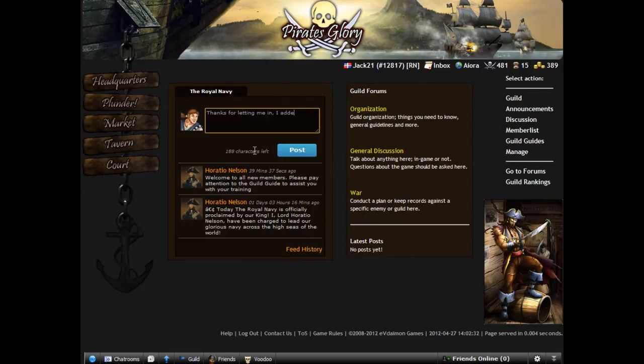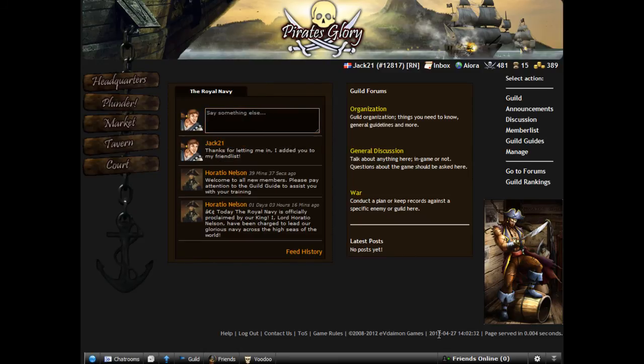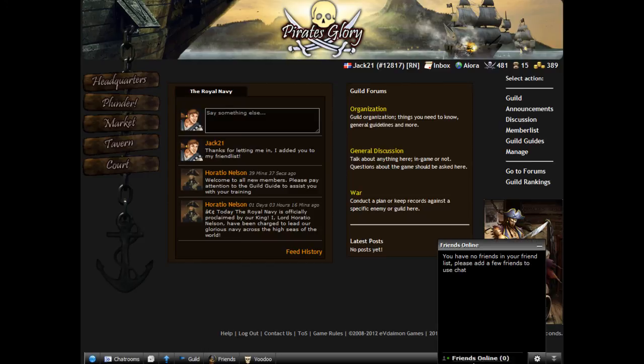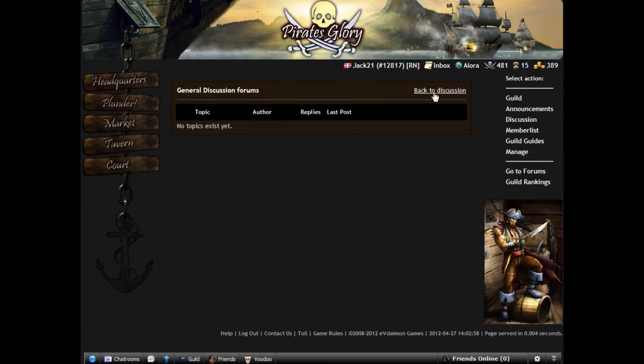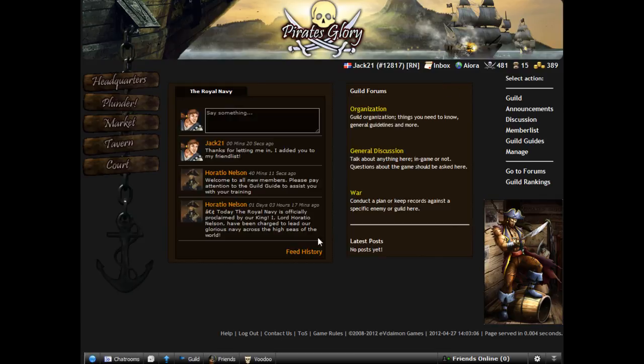We added: 'Are you in my friend list?' so we can speak with him and see how online messaging works. There are guild forums — there are no posts yet, so let's make our first post here. The guild seems to be new. We can't post here yet because we don't have permissions, and permissions are only given by the leader.